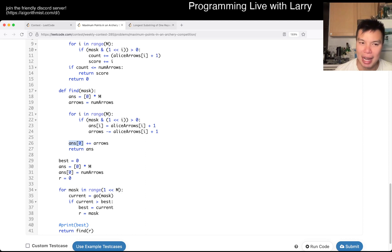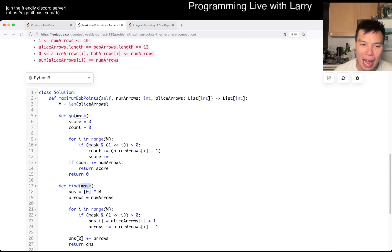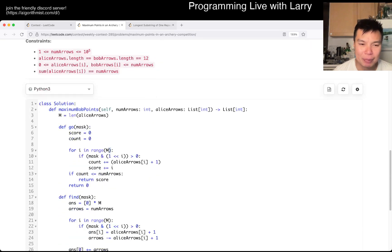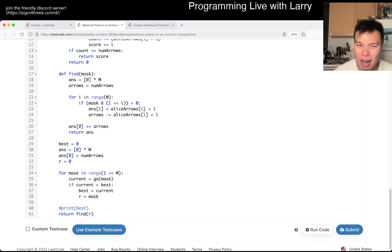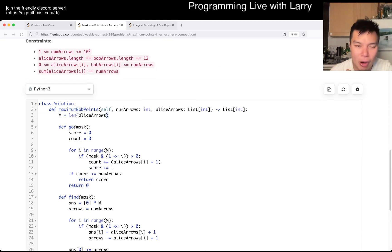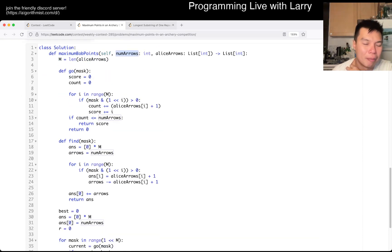Otherwise you'd need another mask. The complexity of this is going to be 2 to the M times M. The space is O(1) or O(12), since M is always going to be 12 every single time. And the number of arrows almost doesn't matter, even though they do say 10 to the 5th to maybe trick you into something.